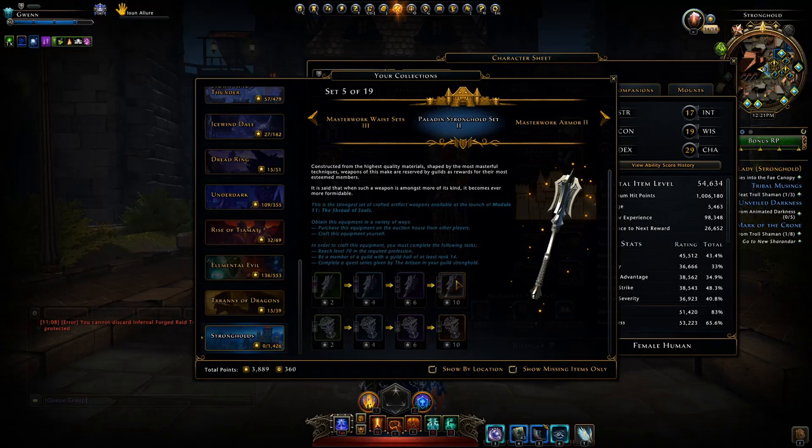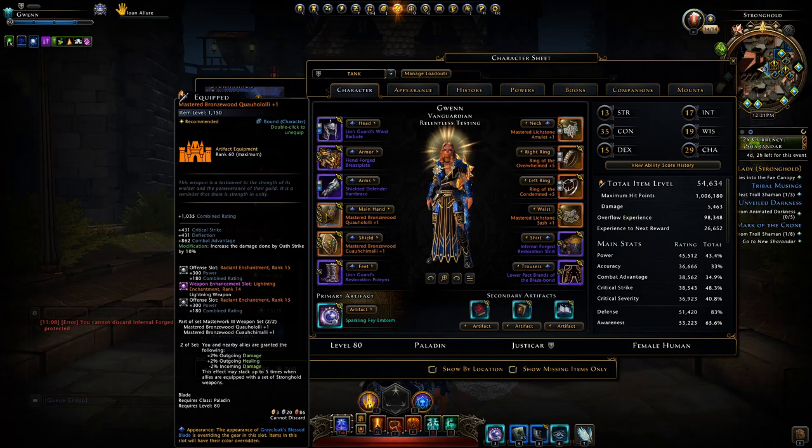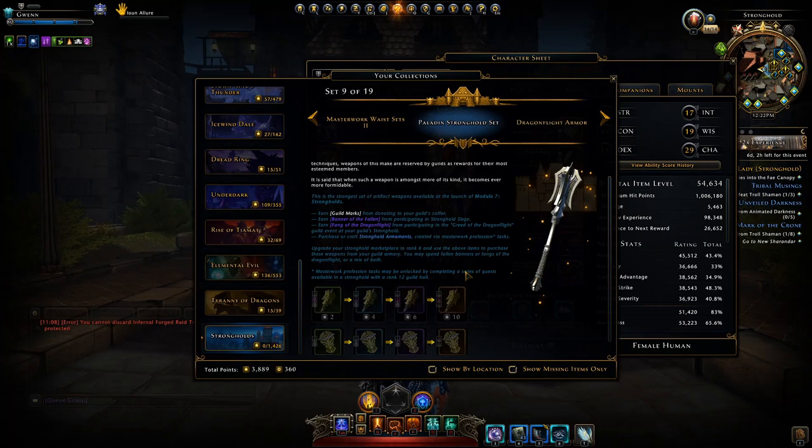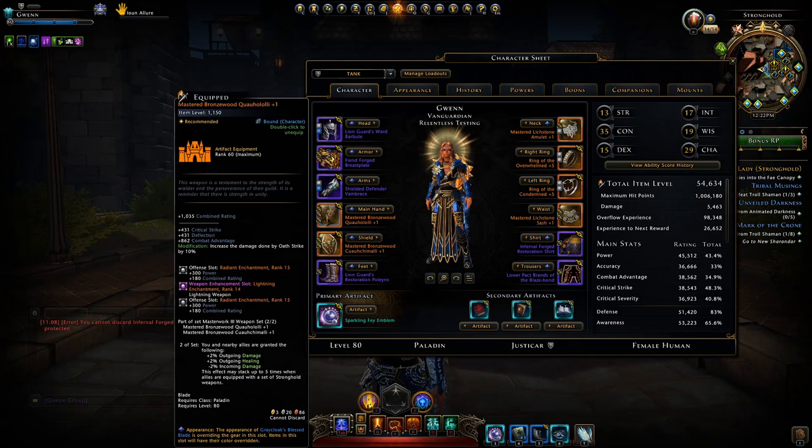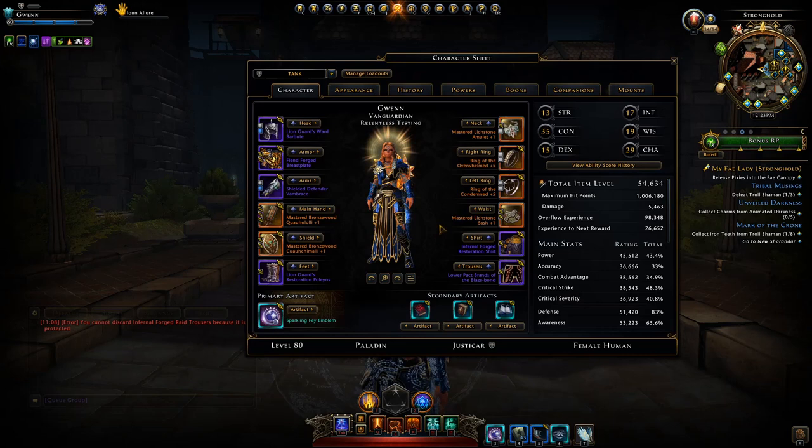These set bonuses will stack on top of each other. If I have the stronghold 2 version I can stack it with someone who has the mastered version, or the paladin 2 set at lower item level, or the initial stronghold set. This means newer players can obtain these weapon sets much cheaper than purchasing the mastered ones.